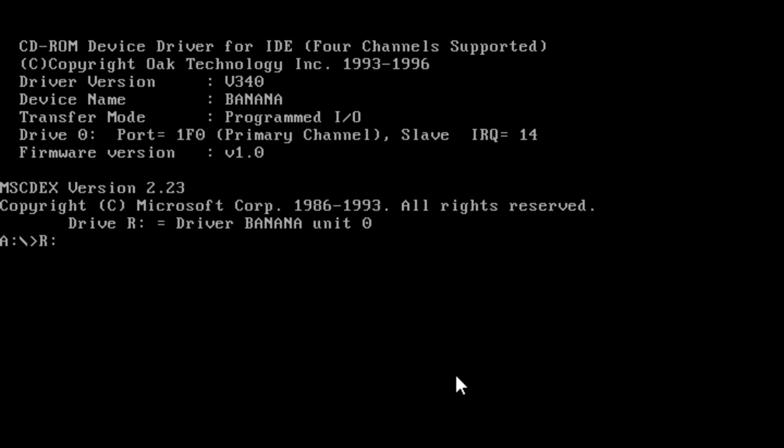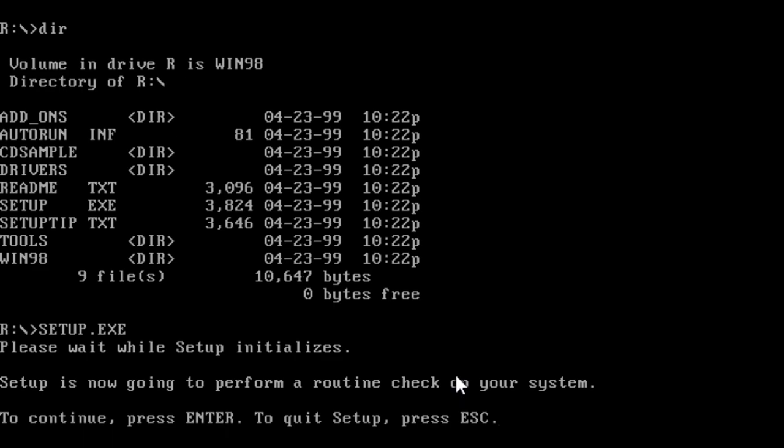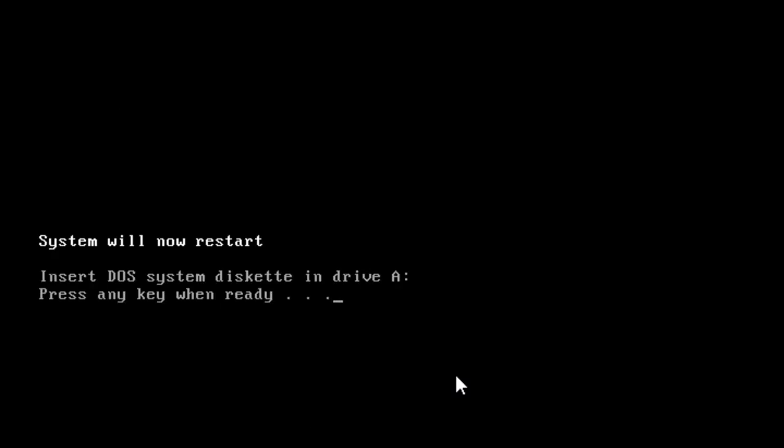Let's make sure to run setup correctly. It's going to perform a routine check on the system. We have to format the disk, which makes sense — let's wipe it first. DOS partition, yes — system will restart. Let's format, make sure it's wiped, and then we can proceed with the Windows 98 installation.